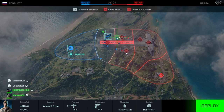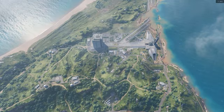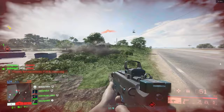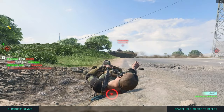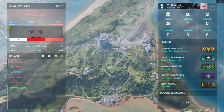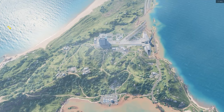I suggest compatible specialists to run alongside McKay if you are in a squad. For McKay, I suggest Sundance, Falk, and Rao. Sundance obviously has some of the best mobility in the game, so it makes sense to pair her with another great mobility specialist — you can get up to high areas with McKay's grapple hook and have Sundance spawn on you so she has a high jumping-off point for her wingsuit. I also suggest Falk, as she can shoot her Syrette pistol and heal McKay when he gets to hard-to-reach places. And lastly, I suggest Rao if you are going for the more tank hunter type role with McKay, as his hacking abilities make it a little easier and safer for McKay to grapple to tanks and other armored vehicles.